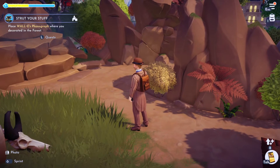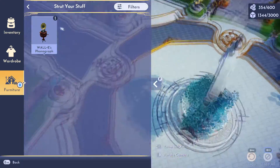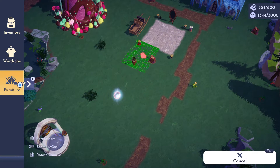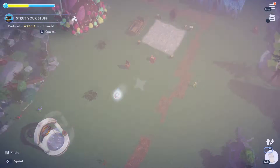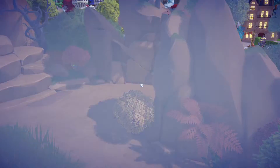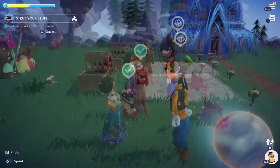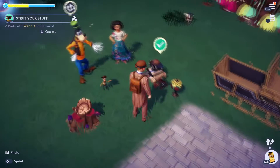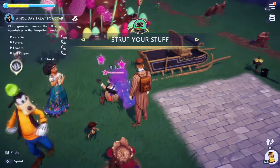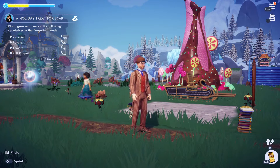Now we talk to Wally again. He gives you a phonograph and wants us to place it in the forest. Let's just throw it right around here. Now we party with Wally. Then talk to Wally one more time and that should be it — quest complete! If this video helped you, please like it, leave a silly comment for the algorithm.